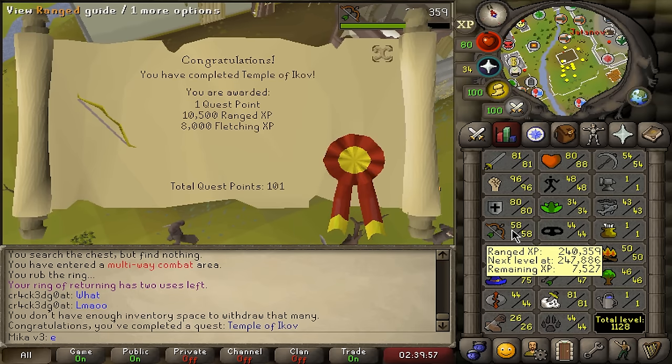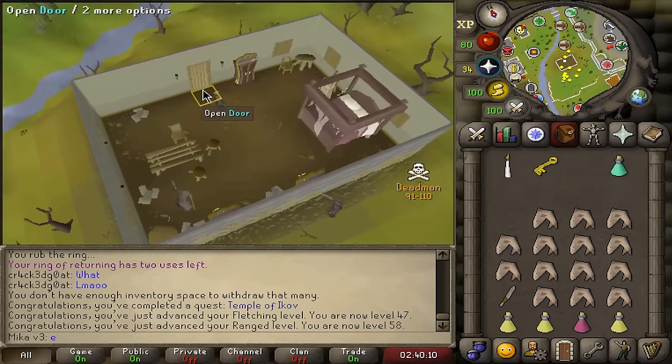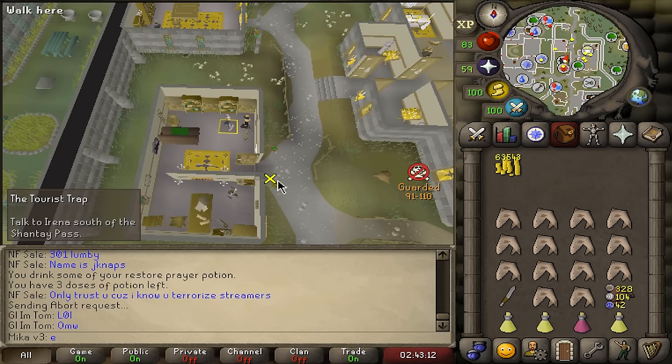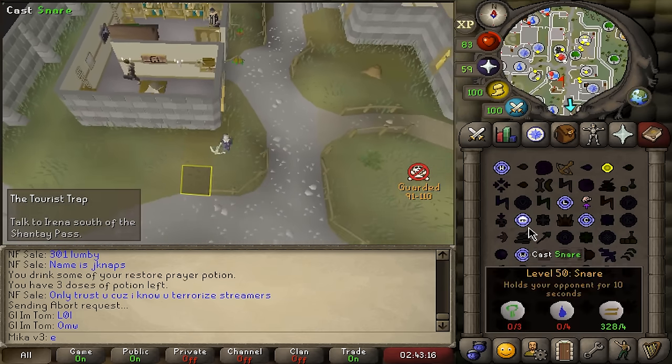Temple of Ikov completed — 10,000 range XP. We're now 58 range meaning we can now use Red Chins. I didn't expect to get that much out of it. So now we only have Troll's Trap left to go and we can then start Desert Treasure. For this quest we're going to be relocating our house to Polnivneach — this is going to make it a little bit easier. And once again, this quest is one of the ones I don't really like.